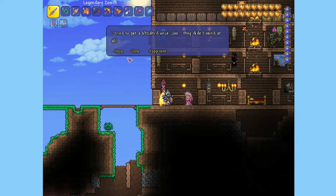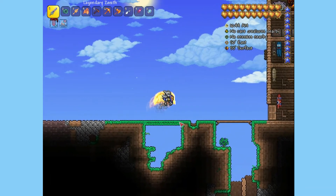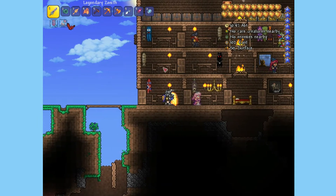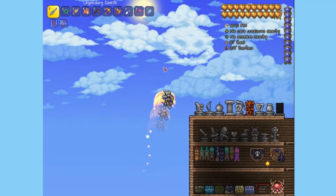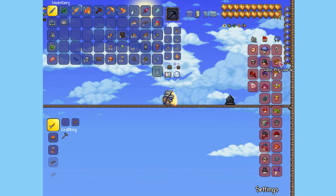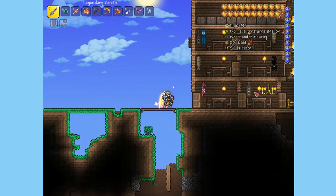This is a brand new NPC, and what you want to do is have an empty house — a room with a chair, a table, and a light. You need to have all the NPCs in the game except Santa and the pet NPCs. As you can see, if I go here, I have all the NPCs and she spawned in at daytime, so you want to spawn at daytime.